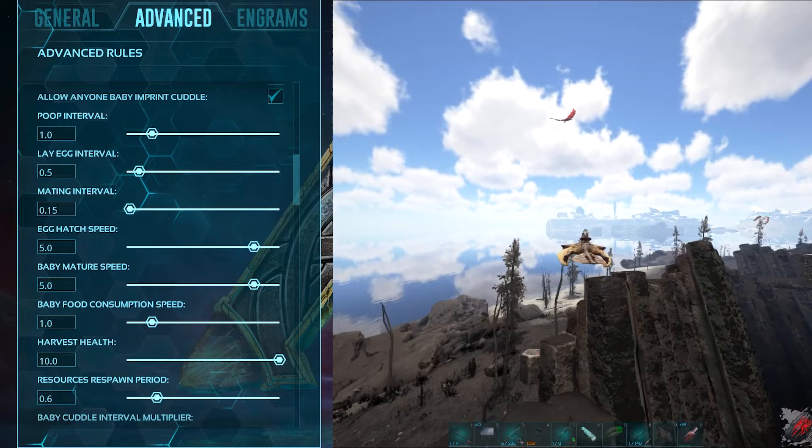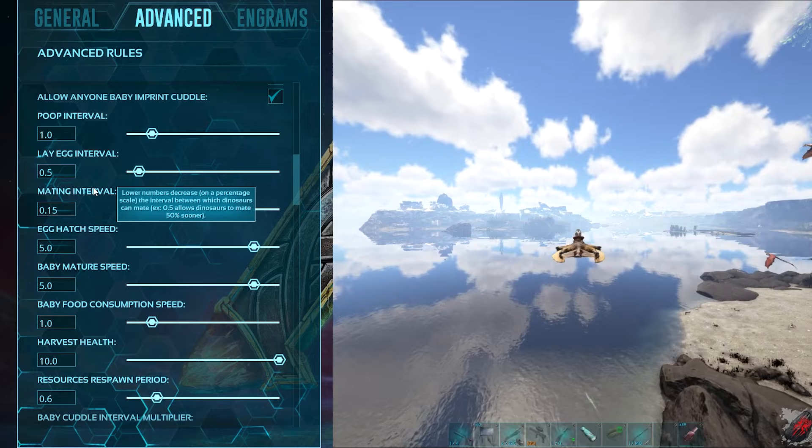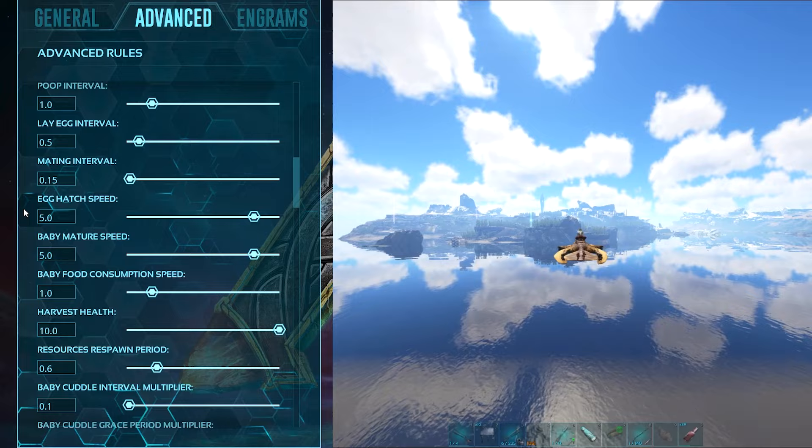Mating interval is set to 0.15, which allows you to mate your dinosaurs — max-level T-Rexes, for example, about every hour or just over. Egg hatch speed is set to 5, which allows eggs to hatch in about 7 minutes.